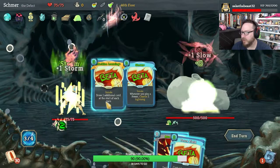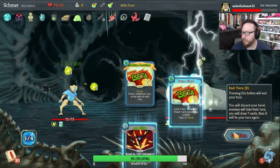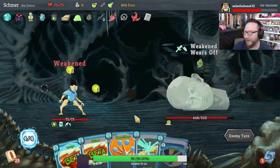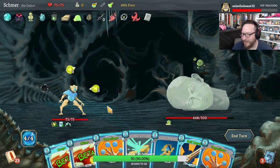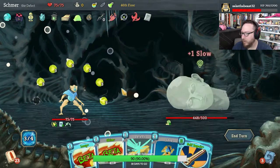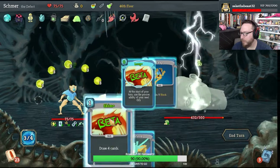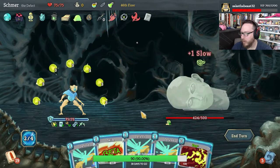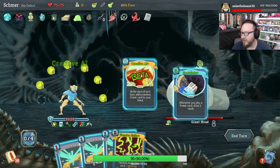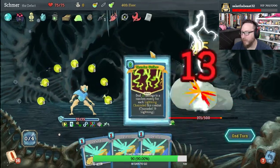Amplify Plus, Storm, Machine Learning. It just takes forever to end these turns now. Let's start making stuff free — Capacitor, Capacitor, Self Repair, Loop, Leap, Skim, Zap, Skim, Creative AI made Heat Sinks free. Made Thunderstrike free — and we've already channeled so much lightning, we're about to do massive damage. Look at that, it never ends! Oh my god, this is so good!